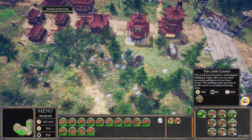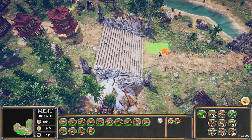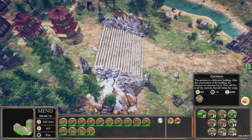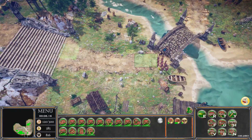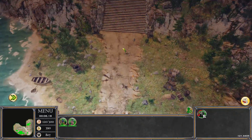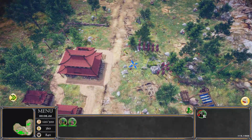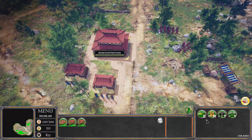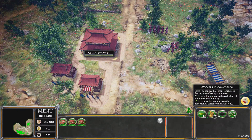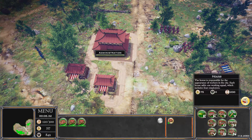We've got Workshop, Lord's Council, and Garrison options. Let's put in a Garrison over there — that should help out. More troops are idle but our Commerce is looking pretty good. Some troops head up to defend the new city, workers are assigned to Commerce, and we'll build a few more houses.